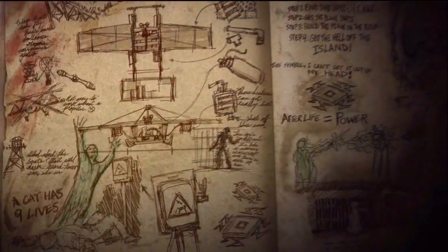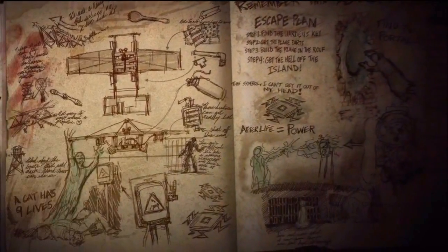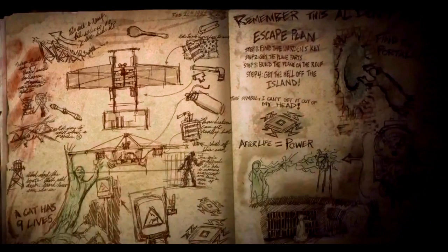In the bottom right, we saw that symbol on top of the ammo. In the top right it says 'escape plan' and there's a little image on the left that looks a bit like a plane, but also a bit like a riot shield - so I don't know whether that's a buildable. Also in the bottom left it says 'a cat has nine lives,' which could mean you can come back to life nine times, or use the afterlife power nine times.